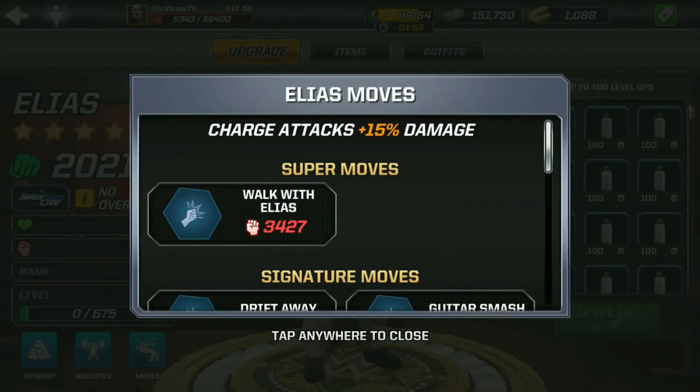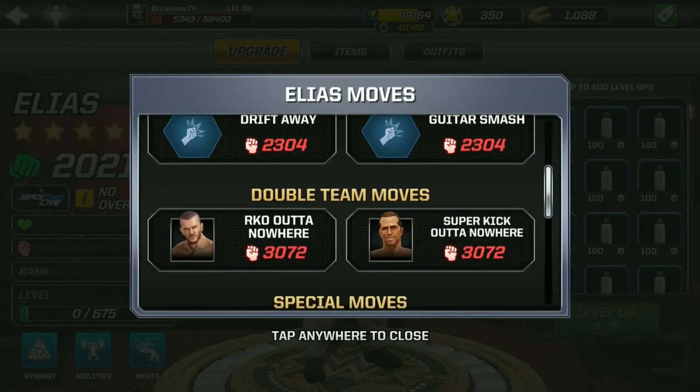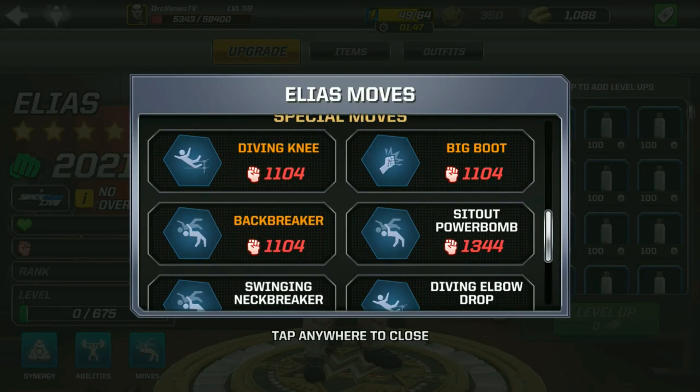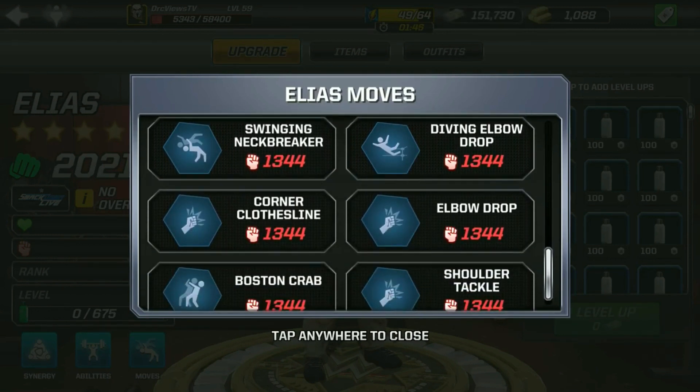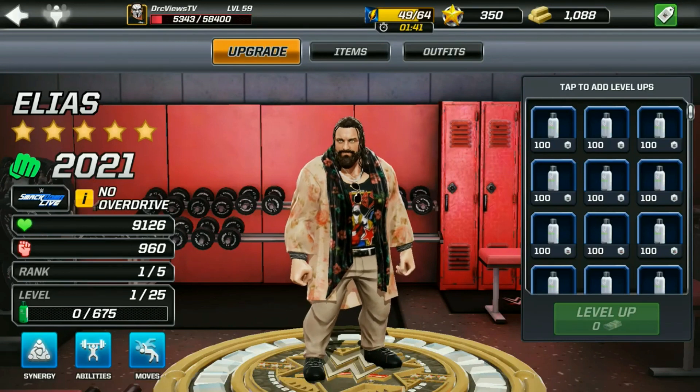Walk with Elias is his super move. Drift away and guitar smash are his signature moves — we'll perform those in a 1v1. Elias also has an elbow drop, shoulder tackle, and Boston Crab, to name a few of his other moves.